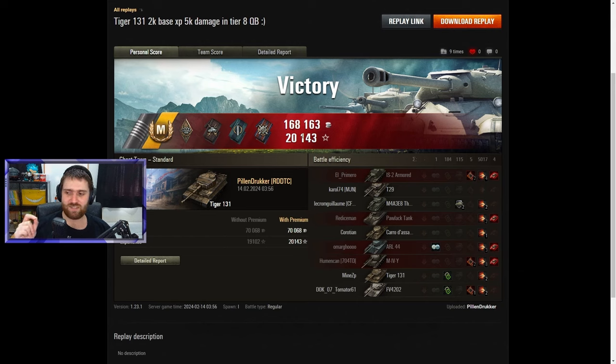You can get the Tiger 131 for free by going to the Command Center and watching Twitch for drops. Let me know in the comments what you think of the Tiger 131 and which vehicle you're going to get with your tokens — share your thoughts and opinions down below.